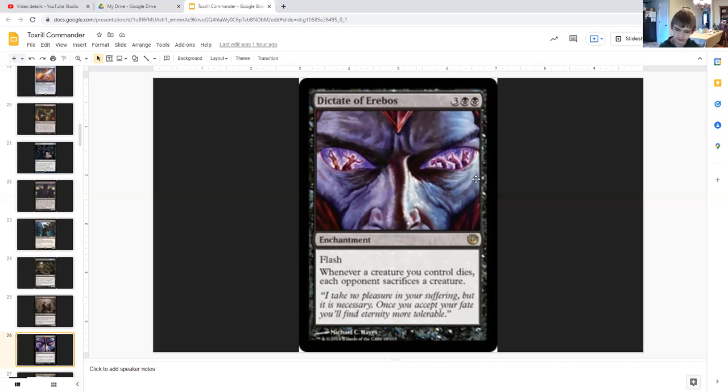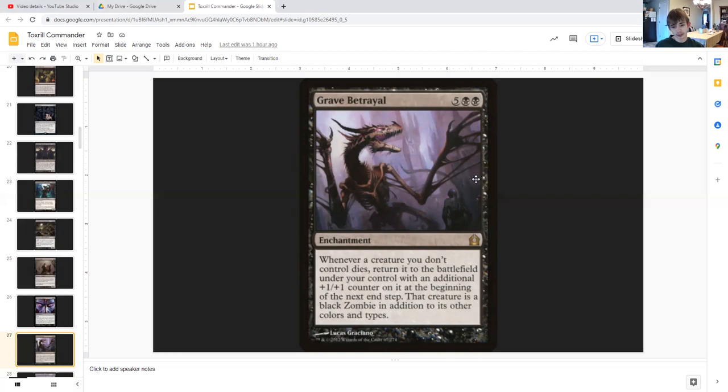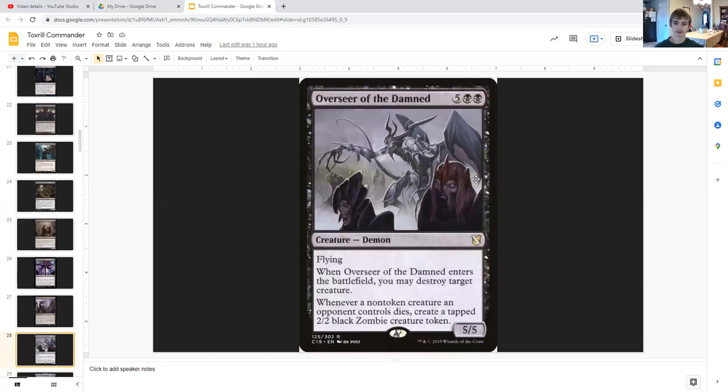Dictate of Erebos pretty nicely lets you kill your opponents' stuff while you are drawing cards. Grave Betrayal is a great card to go along with it — for five generic and double black it's an enchantment that says whenever a creature you don't control dies, it returns under your control with an additional +1/+1 counter on it, and at the beginning of the next end step that creature becomes a black zombie in addition to its other colors and types. So you can steal your opponents' stuff as you kill them while also getting slugs. And to make it even worse for your opponents, Overseer of the Damned is a 5/5 flying demon for five generic and double black.